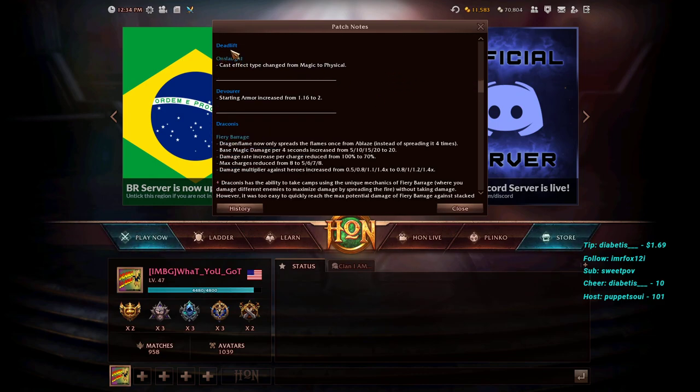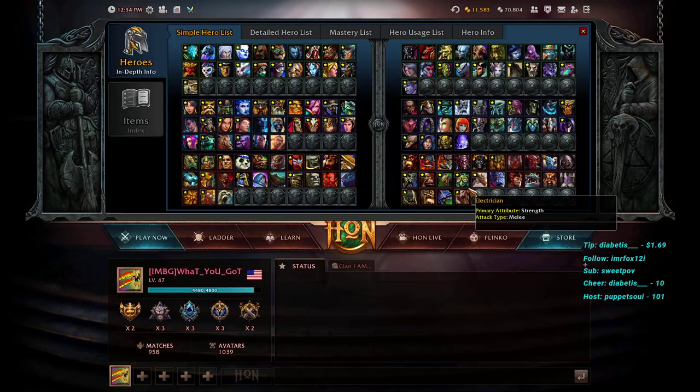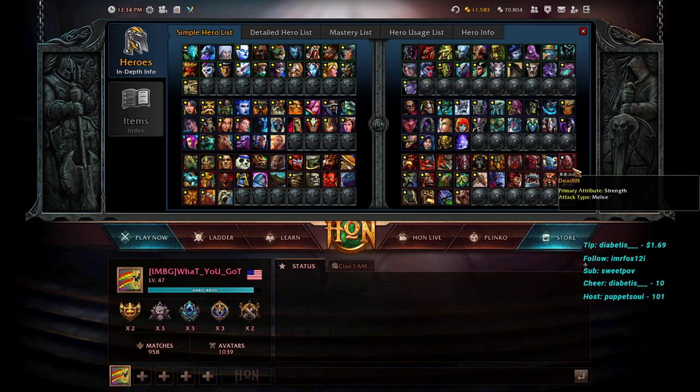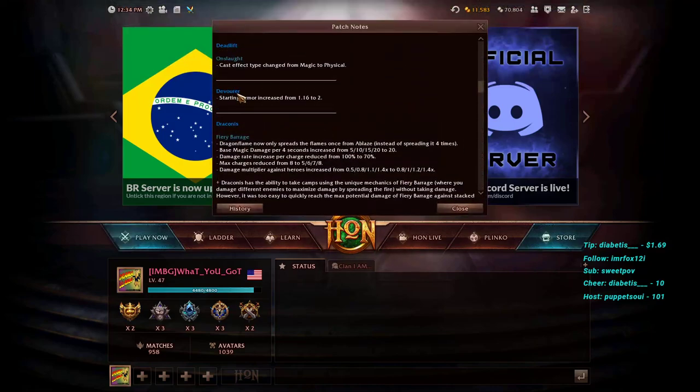Deadlift's Onslaught — his second spell that forces units to run toward him — has its cast effect type changed from Magic to Physical. This means he can cast it on targets who have magic immunity, which is a pretty nice buff.